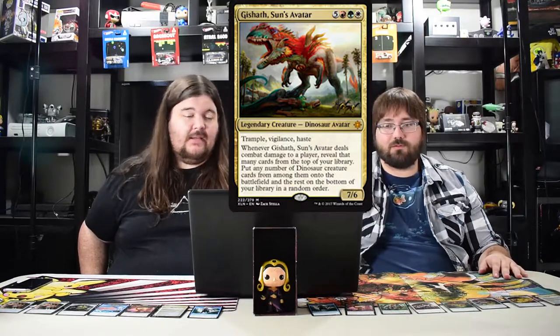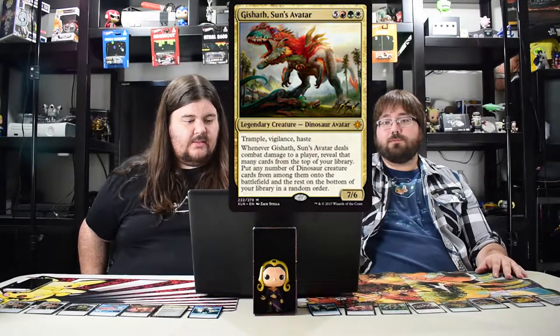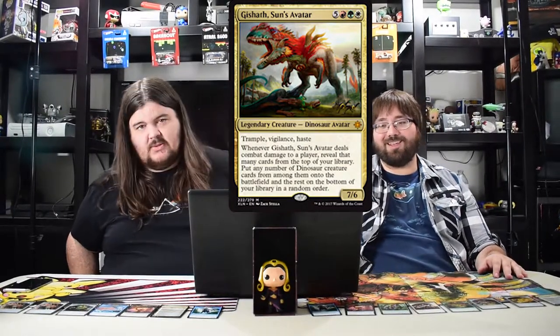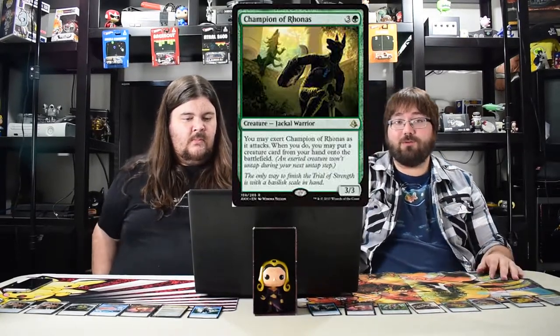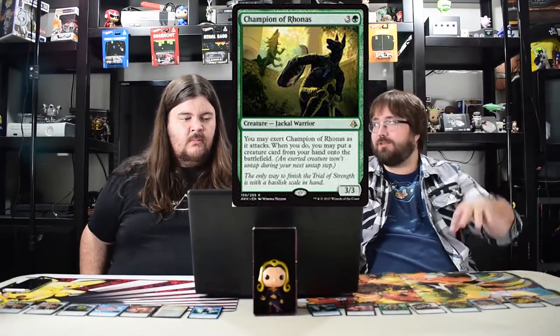Gishath, Sun's Avatar is a seven six with trample, vigilance, and haste, and it has a Collected Company effect for dinosaurs. Whenever it deals combat damage, reveal that many cards from the top of your library and put any dinosaurs into play. He's super hot — more often than not he'll get four or five. If you play the two-drop cost reducers, for six mana he comes down, and if you cheat him in with other creatures, there you go.